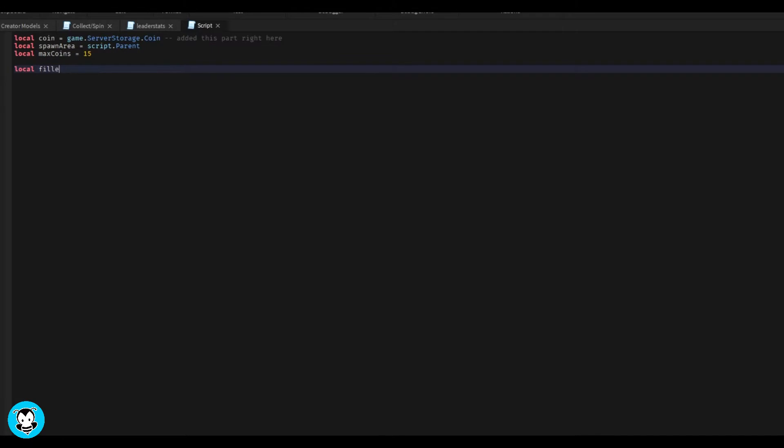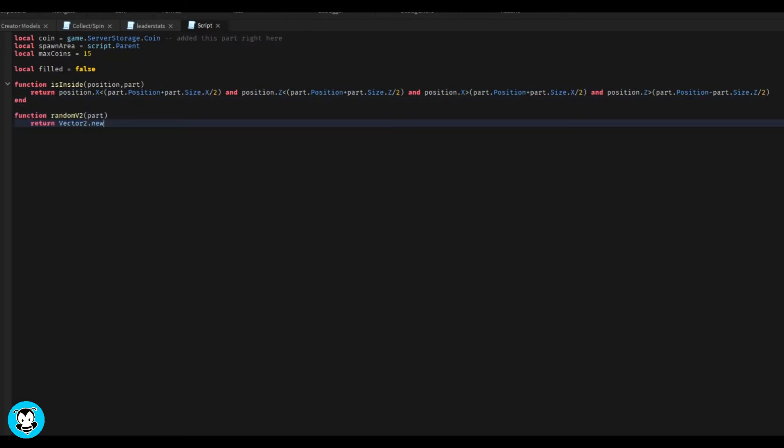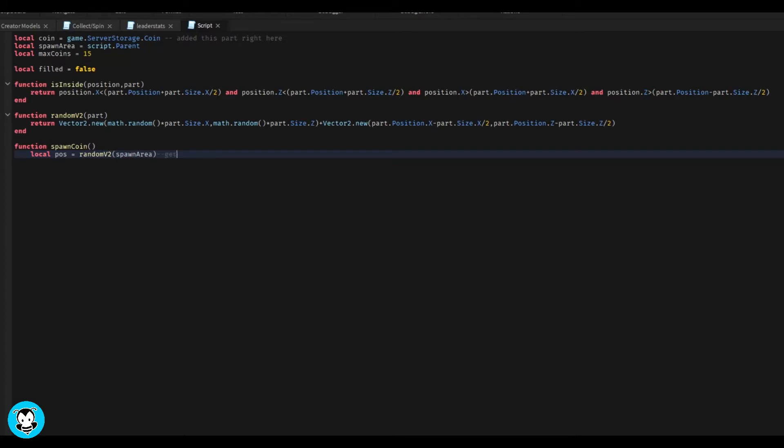We have a variable for our coin which is inside of ServerStorage, a variable for the spawn area which is just our part, and a variable for the max amount of coins possible to be spawned in this part. Of course we also have a debounce. Our first function is going to find the position of the coin inside of our part, and then the second function — RandomV2 — is going to place our coins inside of that specific spawn area. The SpawnCoin function gets the random position using our spawn area for the zone, and we create a raycast to filter out the spawn area so coins don't spawn on it.